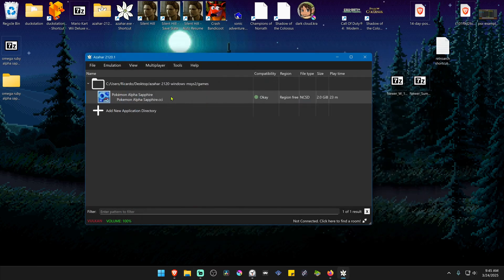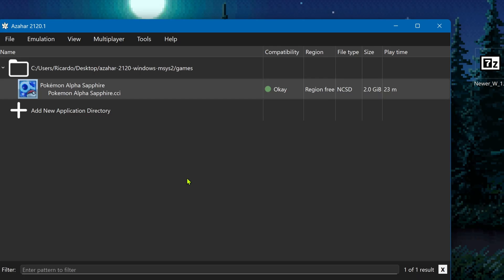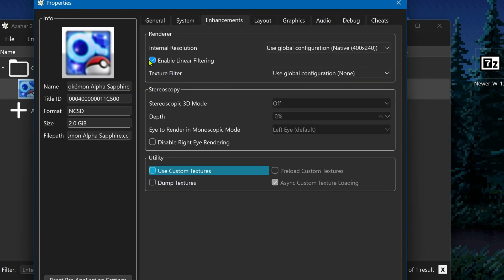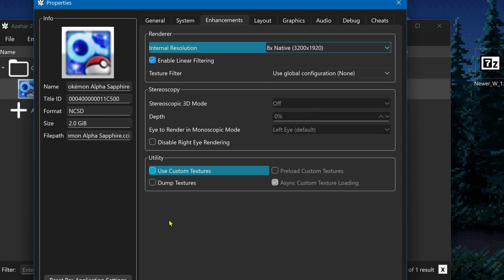Then go back to Azahar, right-click on top of the game again, and go to properties. Go to the enhancements tab. Here in the internal resolution, I recommend using a high resolution or at least an HD one, or you won't notice much of a difference in the HD textures. And here at the bottom in the utility section, turn on use custom textures.